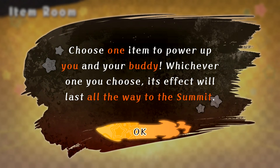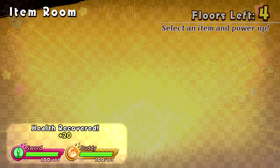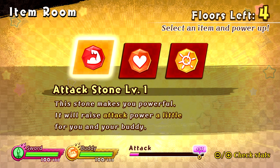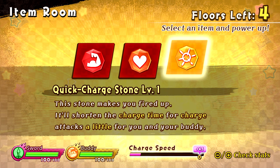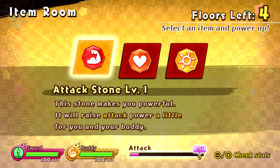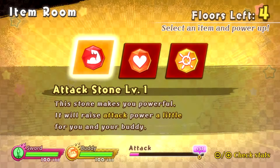Choose one item to power up you and your buddy - whichever one you choose, its effect will last all the way to the summit. We have Attack Stone Level 1 which raises attack power a little, Health Stone which raises maximum health by 45, and Quick Charge Stone which shortens charge time for charge attacks. Seeing how things hopefully won't be too tough, I think we'll be good with the Attack Stone for this first chapter.